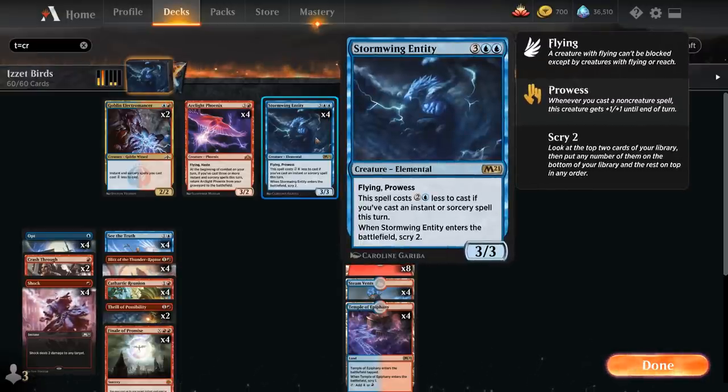Stormwing Entity is 5 mana for a 3/3 elemental with flying and prowess, but it costs 2 and a blue less to cast if we've cast an instant or sorcery spell this turn. So at that point it's only going to cost 1 and a blue. And when the entity enters the battlefield, we get to Scry 2 as well.